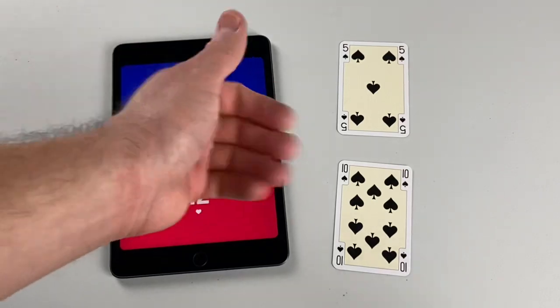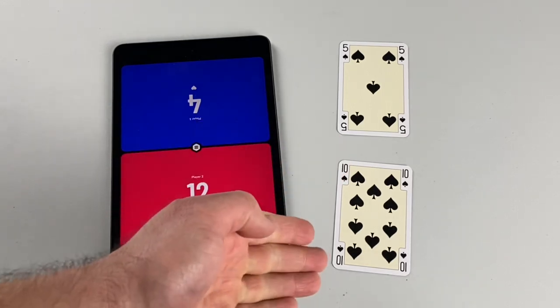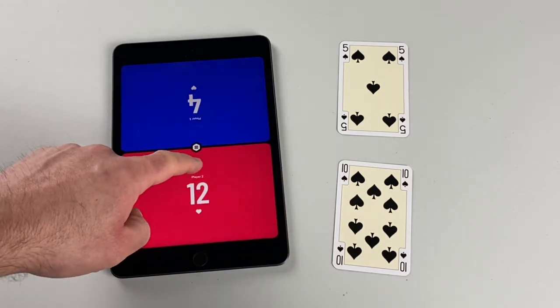When two spades are played to the trick, the highest number wins, but the trick is only worth one point. So player two wins, but they only get one.